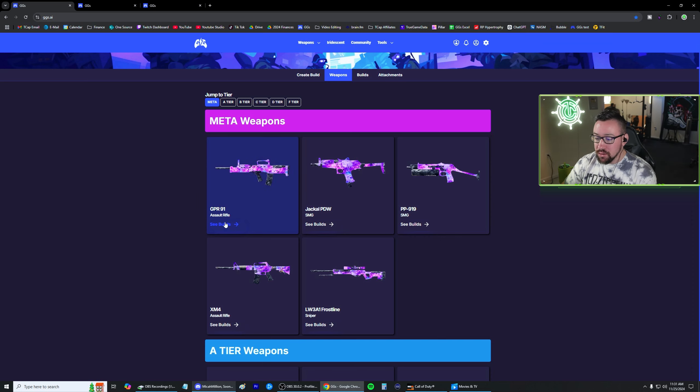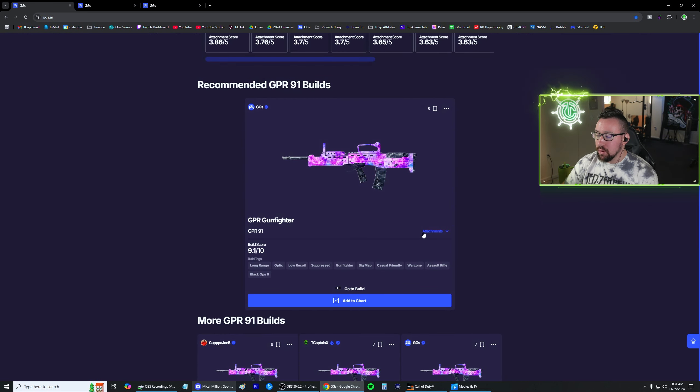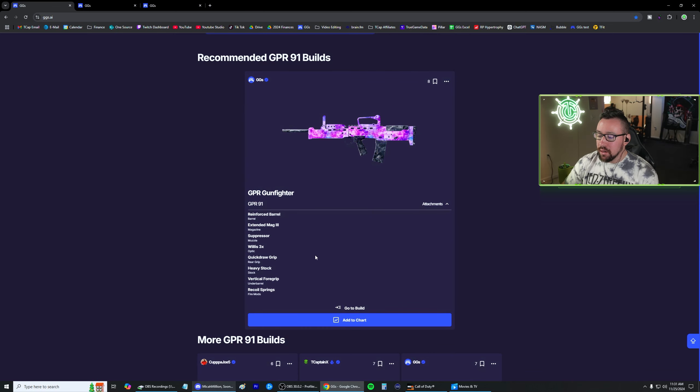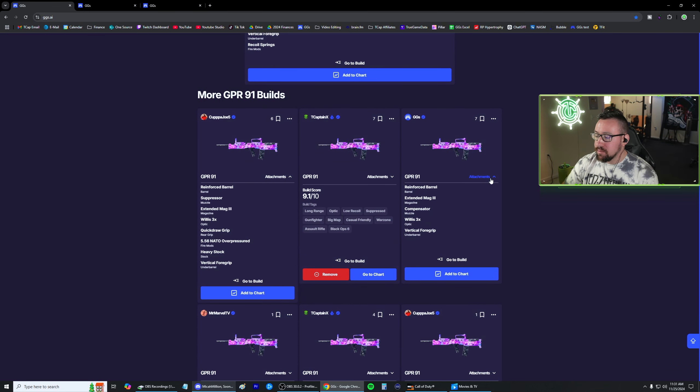And from there, if you want to see builds of those guns, we can click 'see builds' and voila, we've got a recommended build here for the GPR. Hit the drop down, get our attachments here. This obviously is a gunfighter build with eight attachments, but some of these are going to just be five attachments.